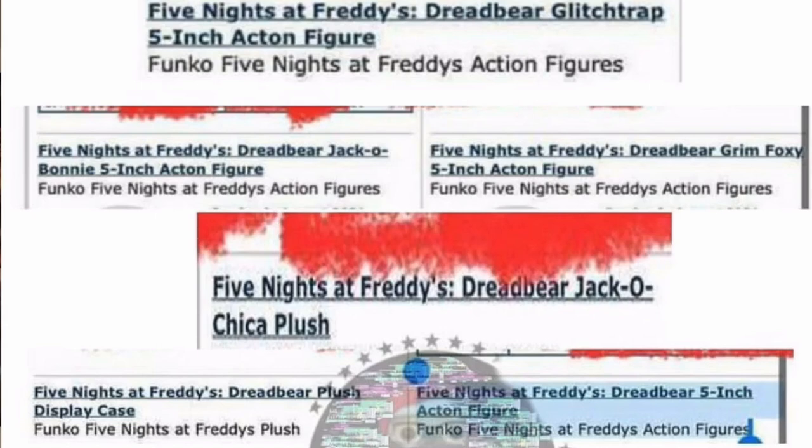This is only a screenshot of the supposed pages — I don't have the pages themselves. This screenshot was brought to us by Pop Freak on Instagram. As you can see, there's a plushie for Dreadbear at the top, the Glitchtrap action figure, the Jack-O-Bonnie action figure, the Grim Foxy action figure, the Jack-O-Chica plushie, the Dreadbear plushie, and also the Dreadbear action figure. I believe that's not all of them — I think it's missing one or two. But yeah, those are apparently the pages for the products.